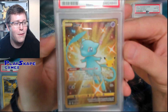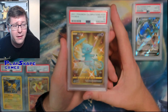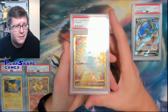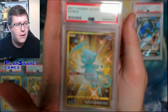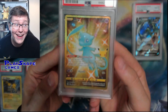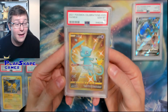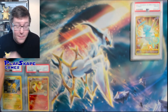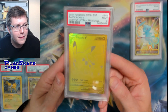Beautiful Celebrations Mew - surprisingly not that expensive as a PSA 10. It costs around £50-£60 to buy the card ungraded, but you can get these for around £200, like $250 as a Gem Mint 10 - probably less in the United States because PSA cards are cheaper there since more people are still grading directly with PSA stateside. You know what the Mew looks like. If you're watching Cordy, this is not the one we pulled when we were opening packs - this is the one I got ages before that, so we're still waiting to grade the one you sent off. Beautiful Mew from Celebrations.